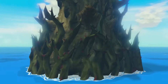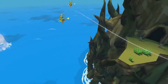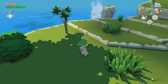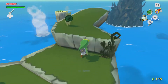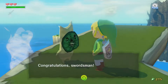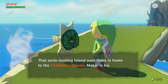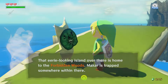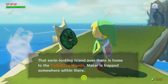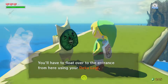They don't fool around too much before directing you to the next dungeon. It's like, oh hey, you're here, oh crap, something bad happened, you need to go solve it, here's an item, get busy. It appears you've finally gotten the Deku Leaf. That eerie looking island over there is home to the Forbidden Woods. Makar is trapped somewhere within there. You'll have to float over there to the entrance using your Deku Leaf.